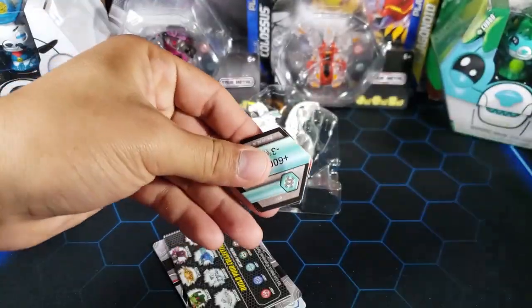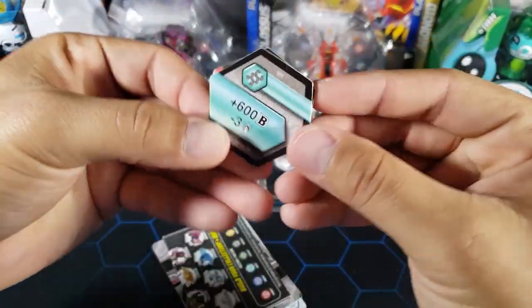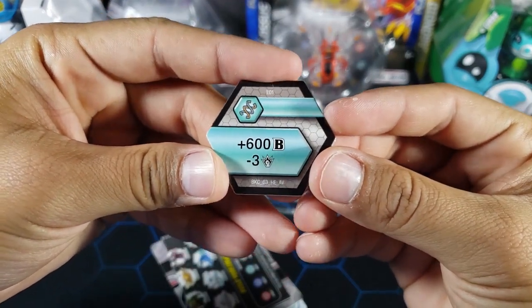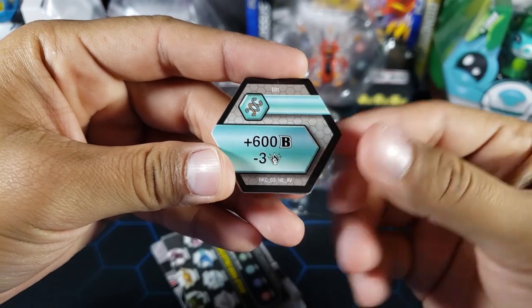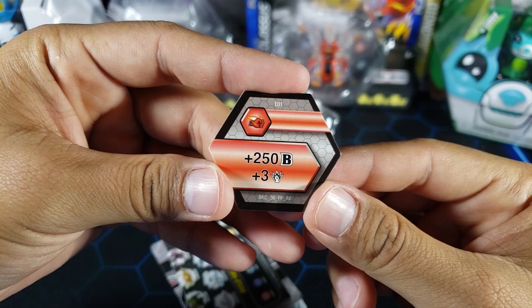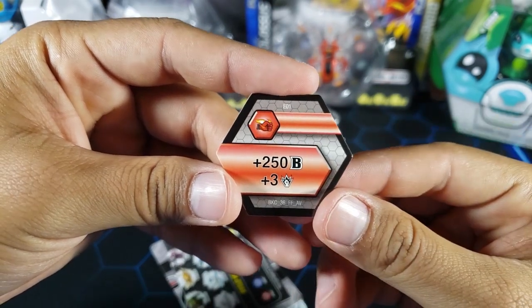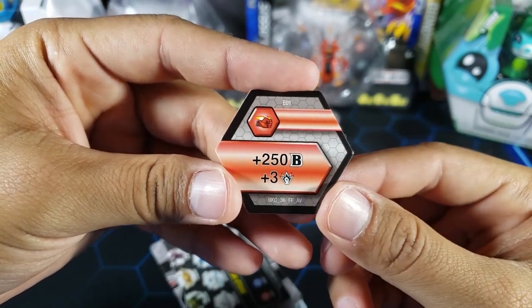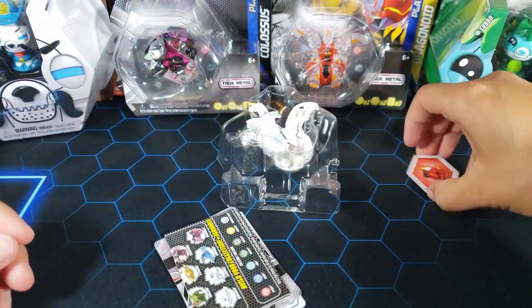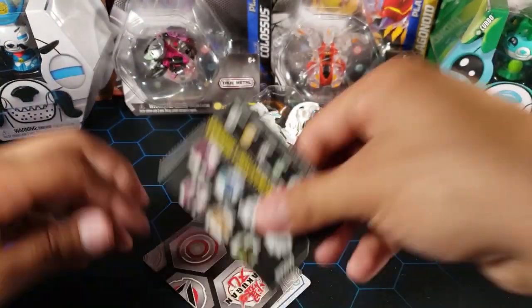First the cores — we got two cores. We got a Helix: plus 600B, minus three damage — probably one of the best Helix cores, used a lot, so it's a good one. And then we got a Flame Fist — plus 250B, plus three damage. That's a pretty good core lineup — a Helix and a Flame Fist, and this is one of the best Flame Fists.